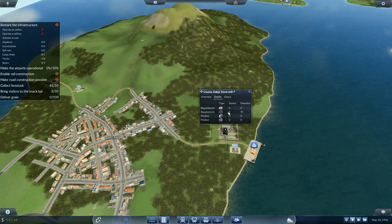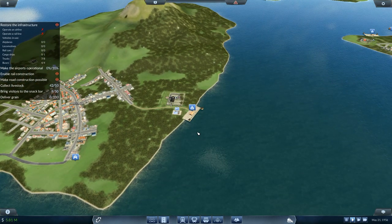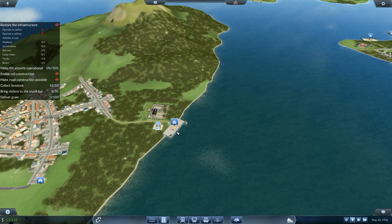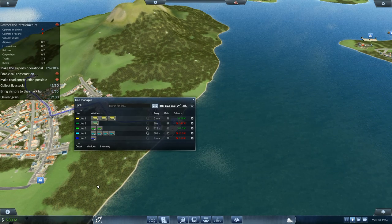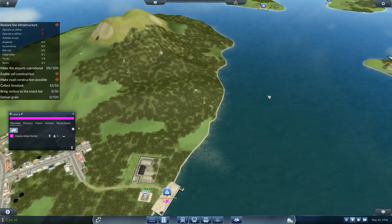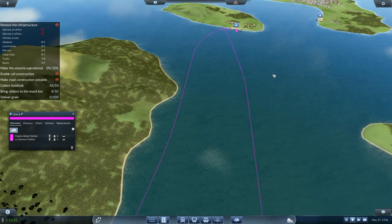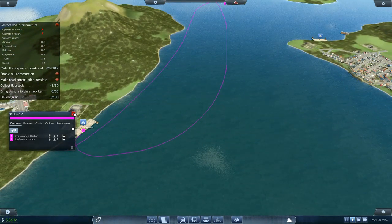Details — potential 70, stored zero. I'm not going to spend money on another truck because it's like 100,000. I'm going to build another route in the line manager — a pink line that is going to go from that harbor to that harbor over there. That one route there — my cargo ship is going to be running between those two.